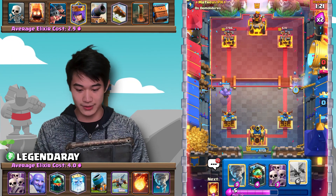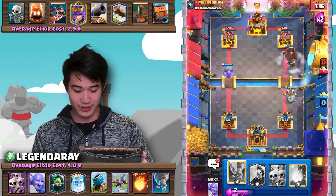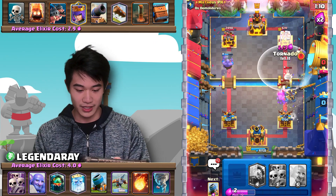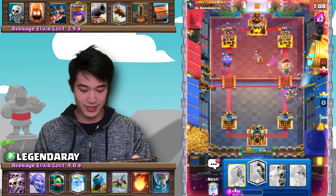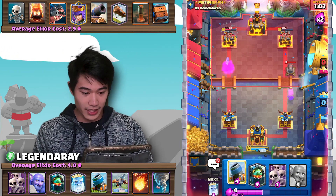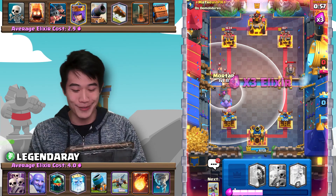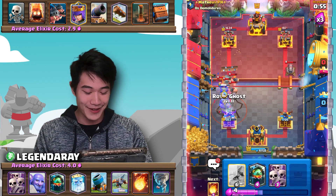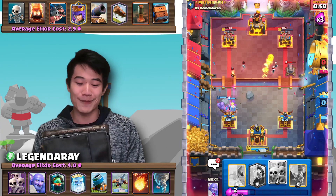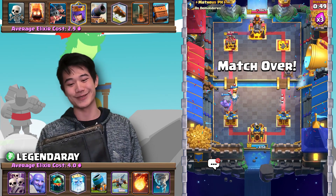We just gotta go in. We gotta cheese the opponent — that is all we have to do here. Let's NATO here. Expo locks on — okay, we have to cycle back. We just have to get back to our Fireball. Come on, please, I am begging you. Please game, give me this one. Oh my god. This matchup is always the worst.